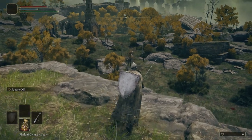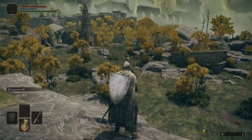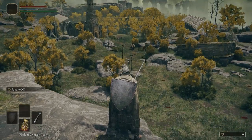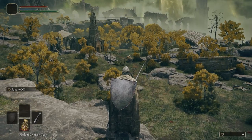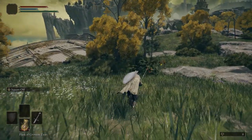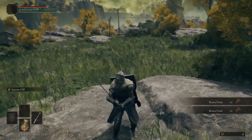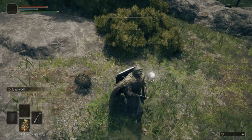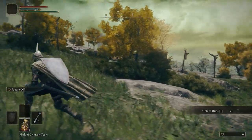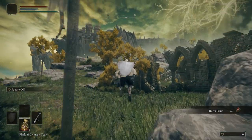Now this golden man walking up the hill here is known as the Tree Sentinel. Don't look at him, don't talk to him, don't touch him — he's a bad person. Everyone dislikes this guy. He will wreck you for hours on end until you get good. We're gonna come back later and show him how to have a bad day. Until you get Torrent, which I'll show you here in just a few minutes, you do have to run everywhere. These white skulls on the ground — you can roll over them and pick up these golden runes. They are completely random to have spawn, so I will not be using any of those in the playthrough.